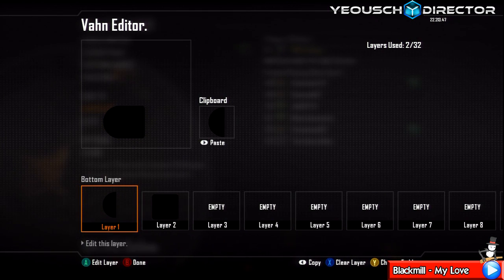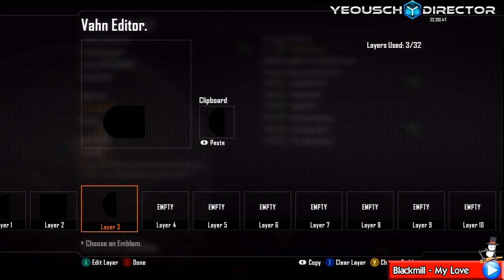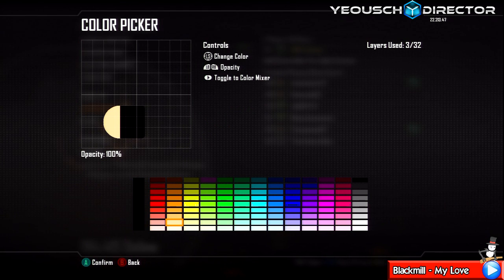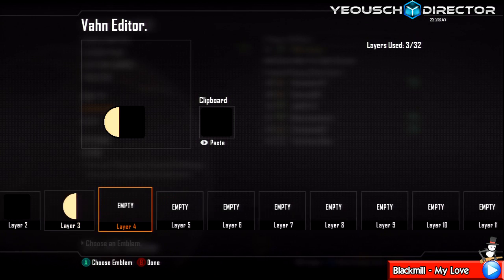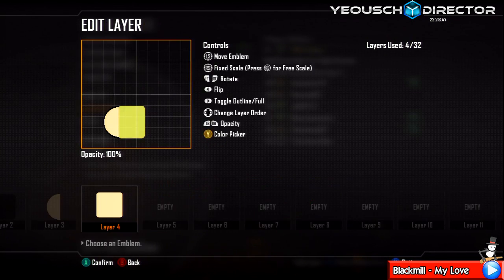Duplicate this first layer by pressing select or back, moving up to the third layer and pressing start. That's the same on PlayStation as far as I know — I don't have a PlayStation so I couldn't say. Change it to this colour — a peachy, orangey, yellow type thing. Make it smaller just so that his mouth's got an outline, and do the same with the round square. This time you'll have to move it over to the left a little bit and use the skew to the right until you get it into a nice little position. Try and touch the white line all the way to the edge of the black so you don't see any black on the right — it just makes it look better. And there we go, sorted.